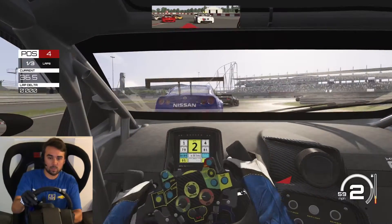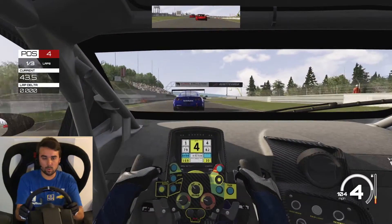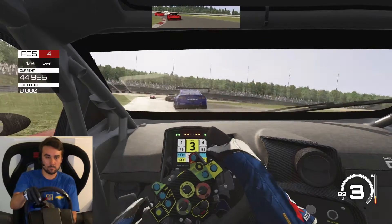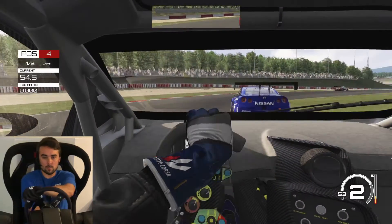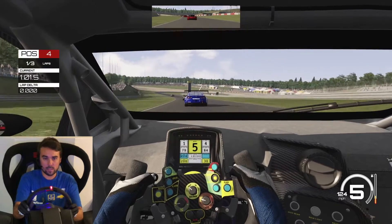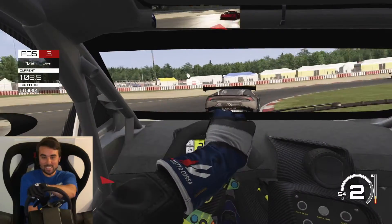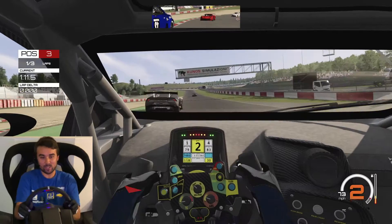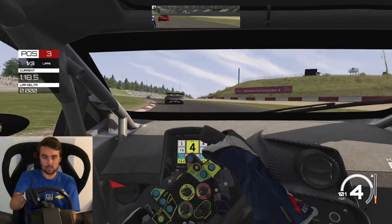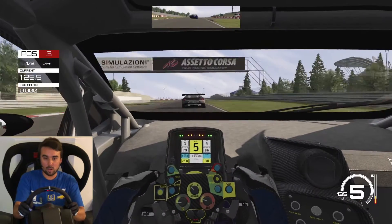The GTR braked a little early there, almost spun it. Got it around the Ferrari — P4, right behind the GTR. He's got the straight line speed for sure, that GTR's got power, but we got the brakes. We sent it — what a move, leaving room on the outside. Let's see what you got through the Schumacher S. Got that one, pulled it off. Past the GTR! We've got another Lambo right in front of us.